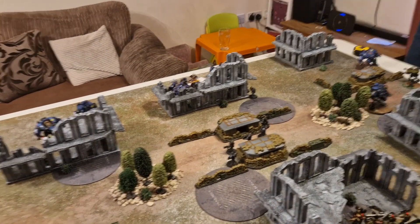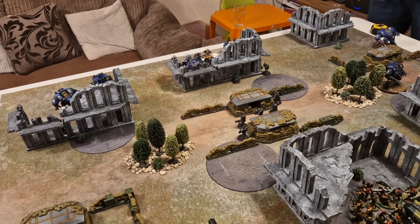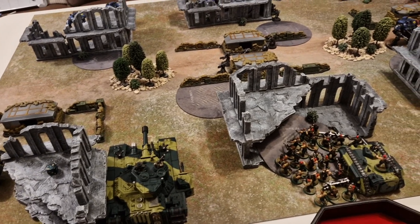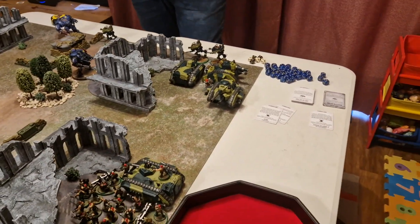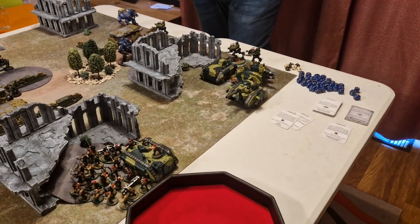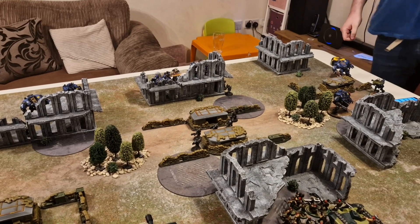Into the shooting phase — only a few things to shoot. Starting with the Desolation Marines, shooting at what's been nicknamed Barry Scott — the Baneblade — because 'bang and the dirt is gone.' The Guard pops a CP and pops smoke on the Baneblade, so it's minus one to hit.